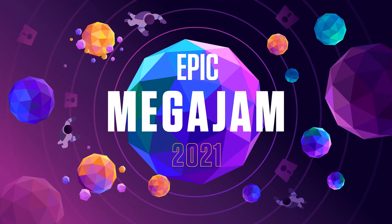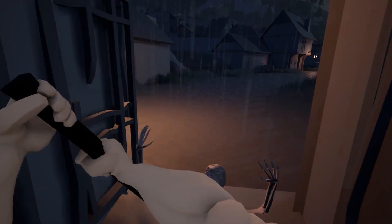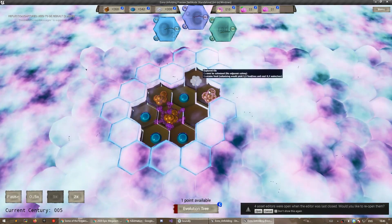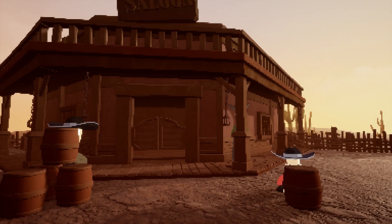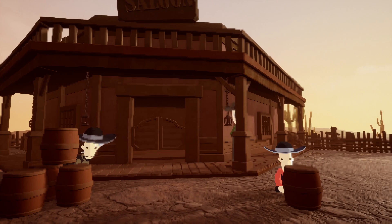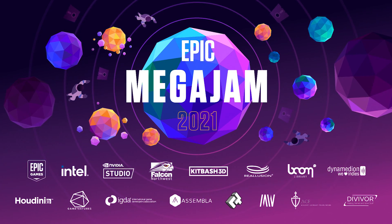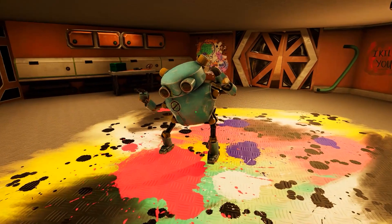We're thrilled to announce the 2021 Epic Mega Jam, our virtual game jam in which participants will have a chance to show off their creativity, talent, and win outstanding prizes by creating a game in just seven days. The fun starts August 26th, when we announce the theme at the end of Inside Unreal. Register now on the official 2021 Epic Mega Jam itch.io page, where you'll also find the complete rules, prizing, and helpful resources ahead of the jam.